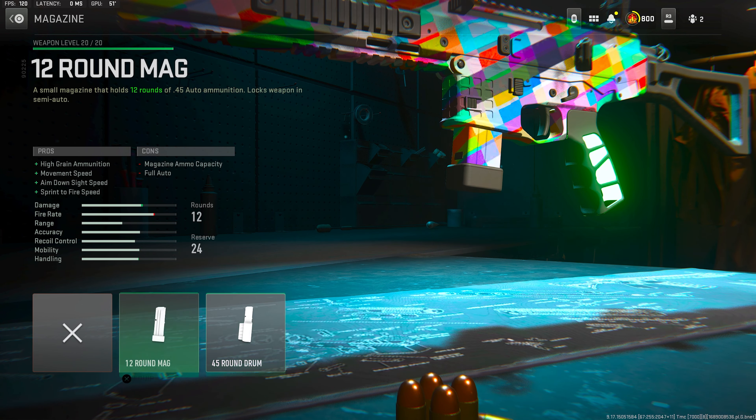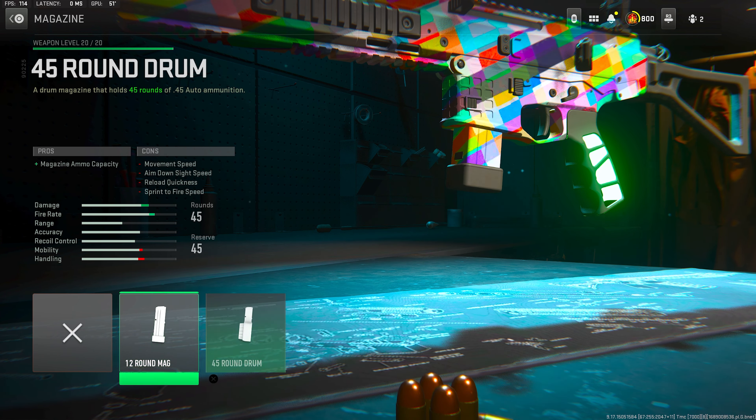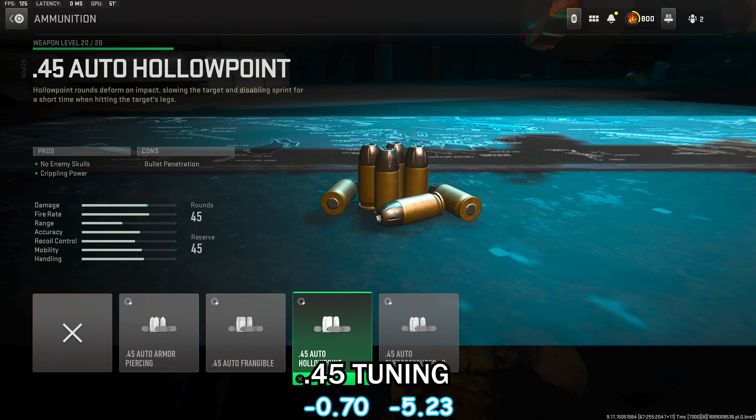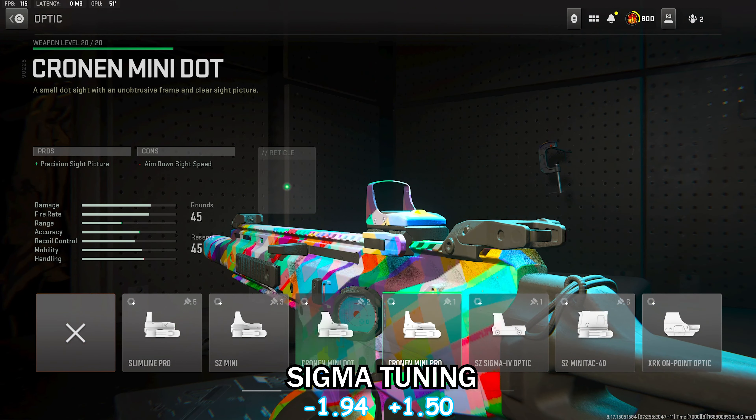Moving on to the magazine — the only choice here is the 45-round mag. I wish there was a higher option; 45 rounds is really not enough for the ISO, especially with how fast it shoots, but it's the only thing we have. For ammunition on the ISO 45, I was rocking the 45 Hollow Point — one of, if not the best, ammo types in the entire game. Very underrated.